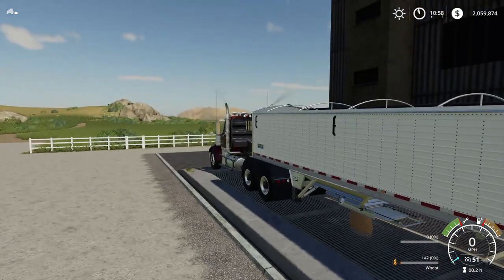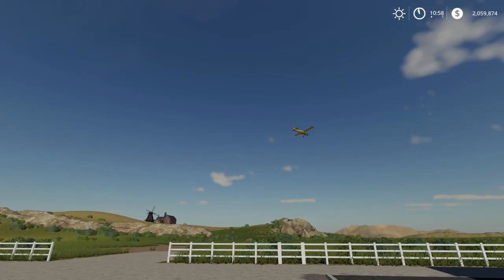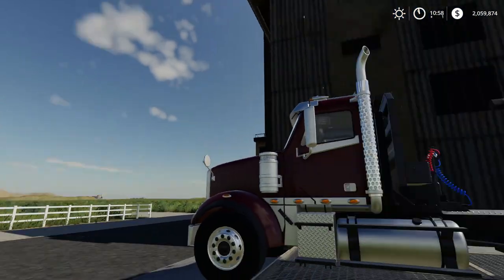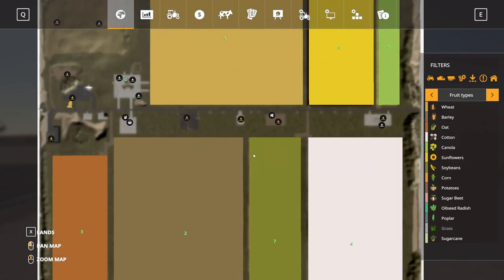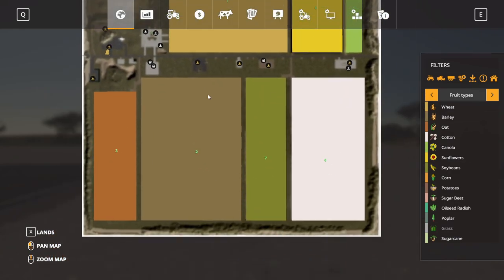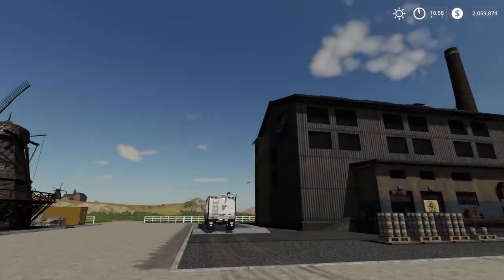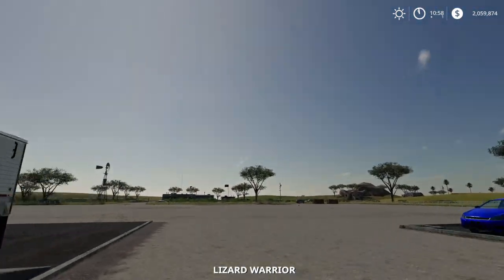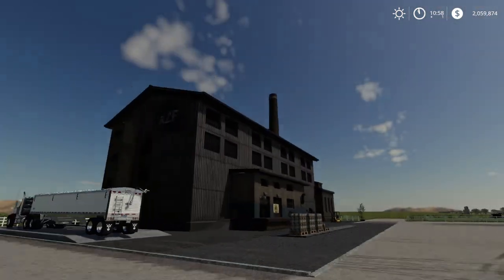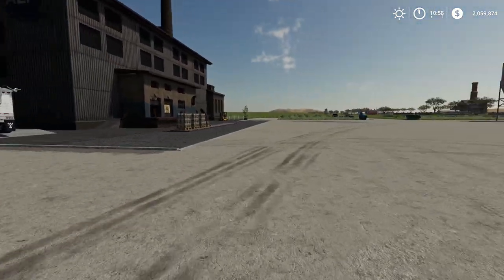You can hear the planes overhead — I'm on The Snake's map. This is American Farm, I think it's called, on the Ravenport base map. He has planes everywhere. When you first log in there are like hundreds of planes and helicopters flying through the sky.